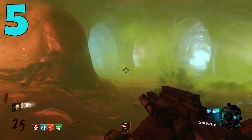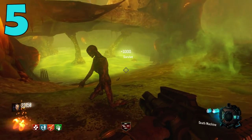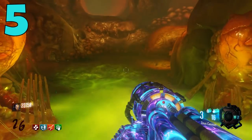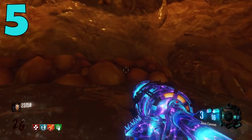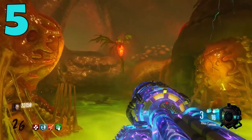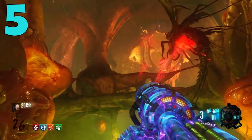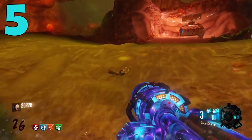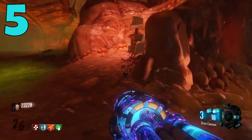It works perfectly. It's on some of the Chronicles maps, add Gobblegums to it and it makes the Thunder Gun so powerful. On Revelations it makes the Easter Egg practically easy mode — any steps requiring killing Margwas, the Thunder Gun will absolutely annihilate them. It makes the boss fight super easy and this gun takes absolutely no skill to use.